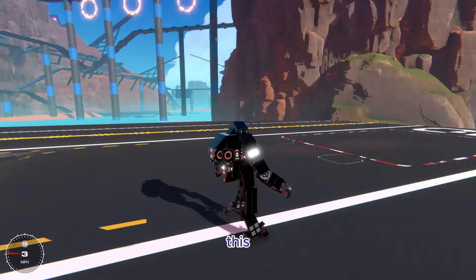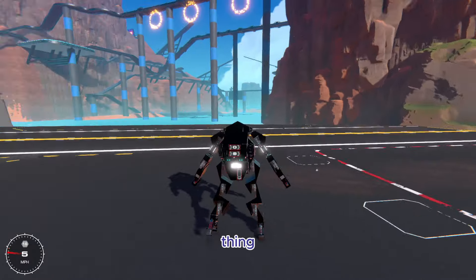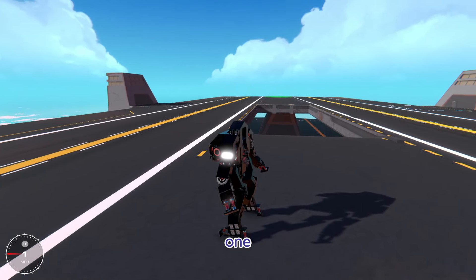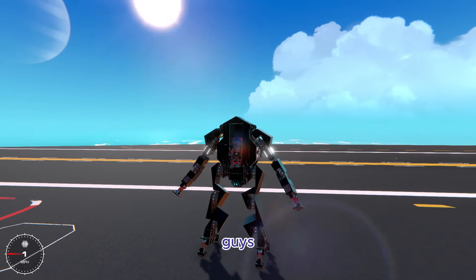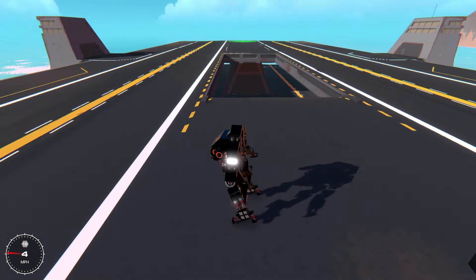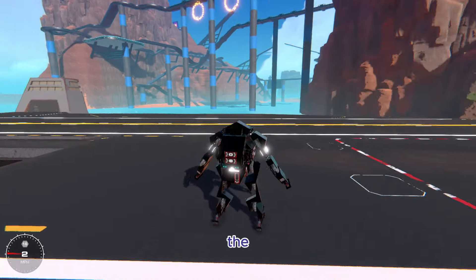And then of course this thing is a parkour mech, so if we go over to some more open ground, this thing is extremely good at doing all sorts of flips and then it has one other cool little feature that I'll show you guys later. So first of all, it can do some easy front flips like that, and you can do a shorter flip if you just lightly tap the jump button.